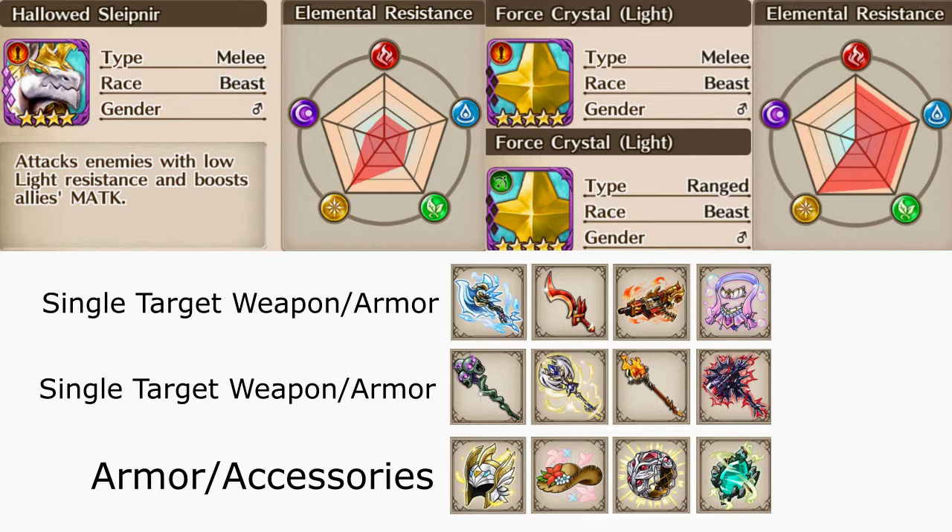The first two rows are single attack weapons or armor that you can choose in the connect to help you single target Sleipner. You have Vigrid, Curved Blade, Deforester, Mermaid Bikini, Staff of Anguish, Brave Staff, Burning Staff, and Spawn Crusher.